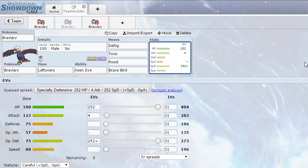EVs going for max HP and max special defense with a careful nature, so more special defense and less special attack, and 4 EVs in attack. You could run this as more physically defensive as well if you wanted to, and then maybe a Rocky Helmet, but that is entirely your choice depending on what you're wanting.